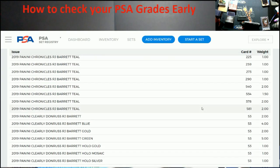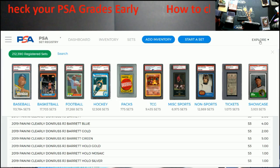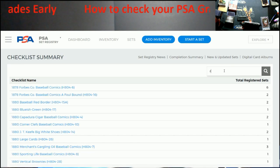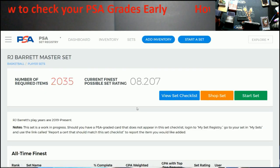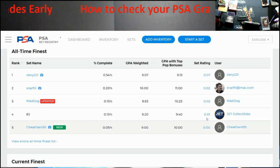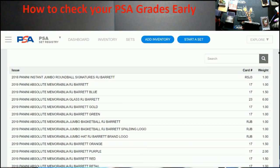In the set registry app, go to Explore — do not hit 'Start,' as that only uses your inventory. Go to Explore, hit Search. I'm going to use his RJ Barrett because I already did LeBron. Search 'RJ Barrett master set.' We're going to look — does it have Clearly Donruss, The Rookies, card number three? It does. Hit 'View Set Checklist' to confirm.